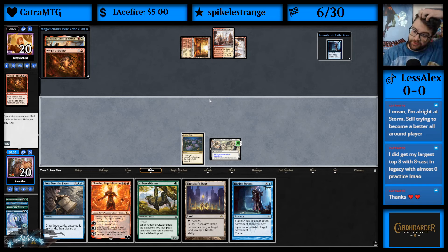Hidden Strings — can we do anything this turn? We tap, we go to four mana, then two mana.